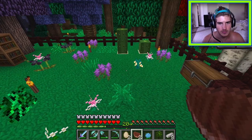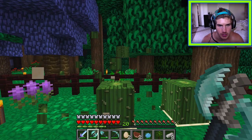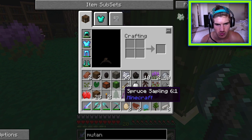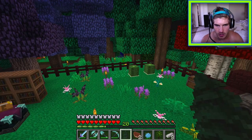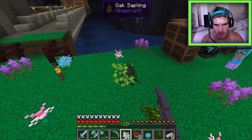Skeletons need to be killed for bones. It's confirmed two Spanish moss are needed for one poppet. Two baby ocelots are spotted — very exciting. Bookshelves were already added to the enchanting area. The Spanish moss seems to be causing some chaotic energy.